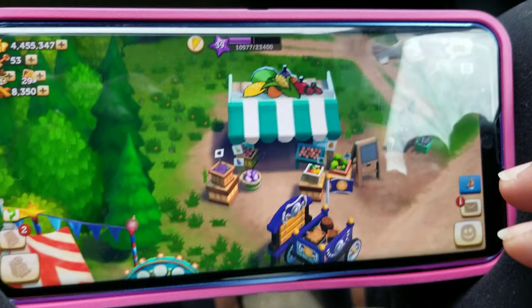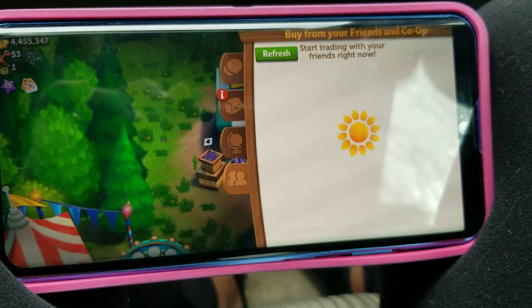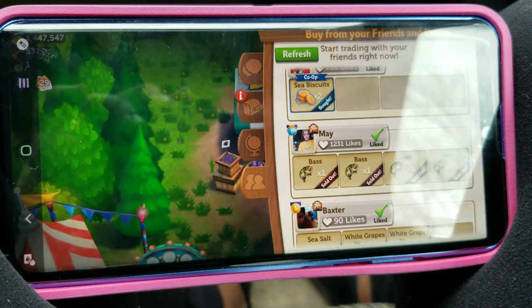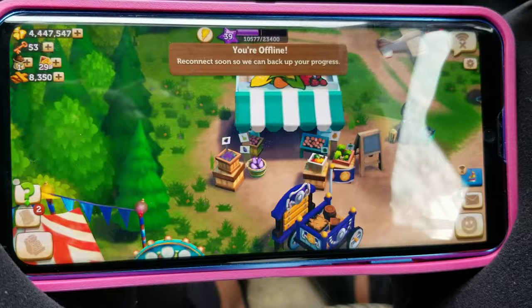I'm gonna sell one of my pearls and we're gonna try the cloning again. Go to your chat, go to the part where it says buy from friends and co-op, scroll down over the chat, turn off the airplane mode, and buy quickly. There you go - I bought it. My barn has 205 items in it and my net is off - it says you're offline.